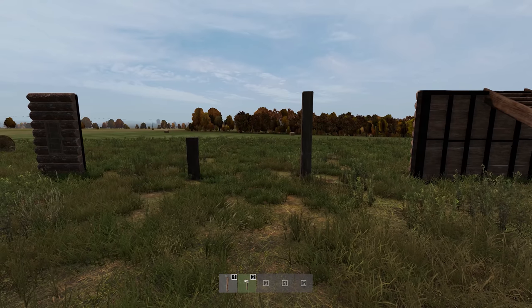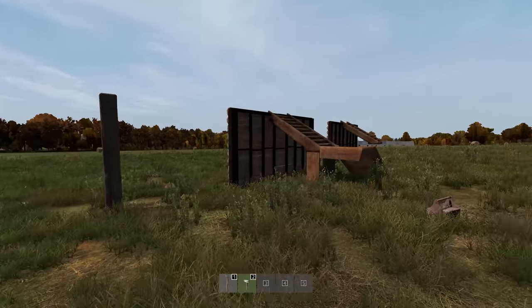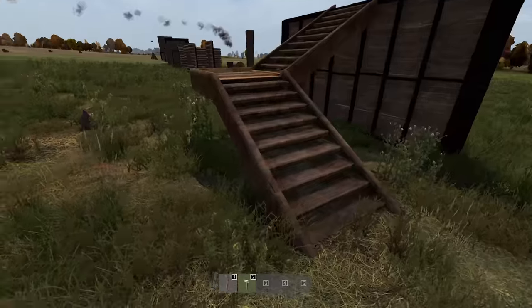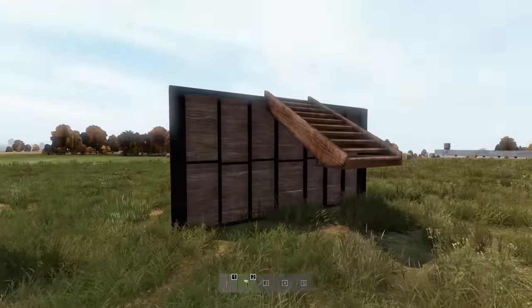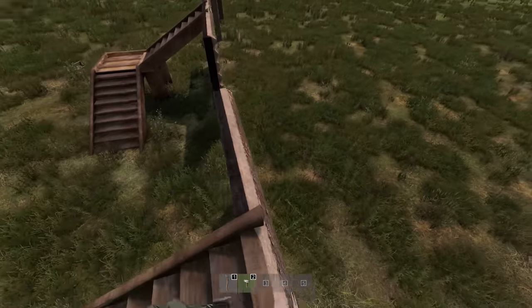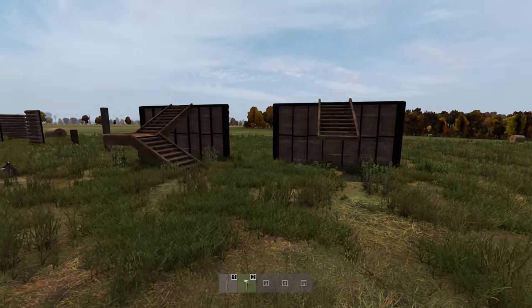Now we have the small pillar and the large pillar. We also have the large stairs — it's a little bit different to the original stairs, they're kind of at a right angle now and the color has changed. We also have a little tiny small staircase — basically a smaller version, just the top part of that staircase.